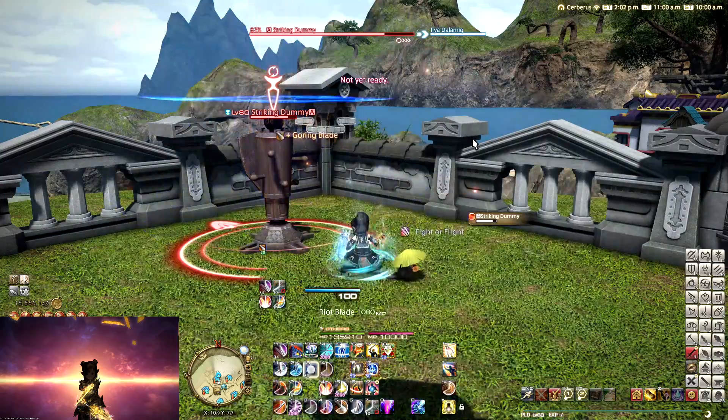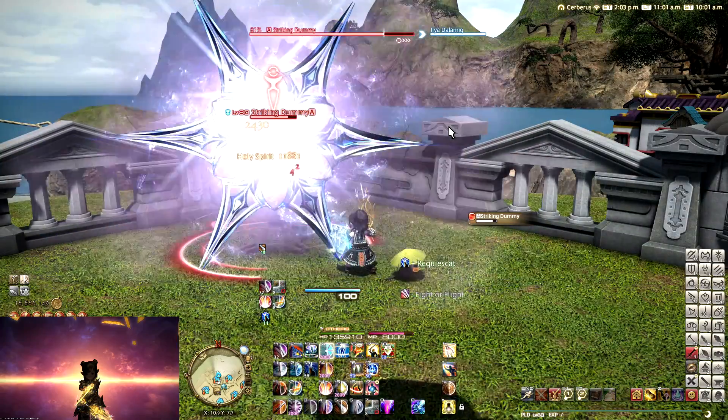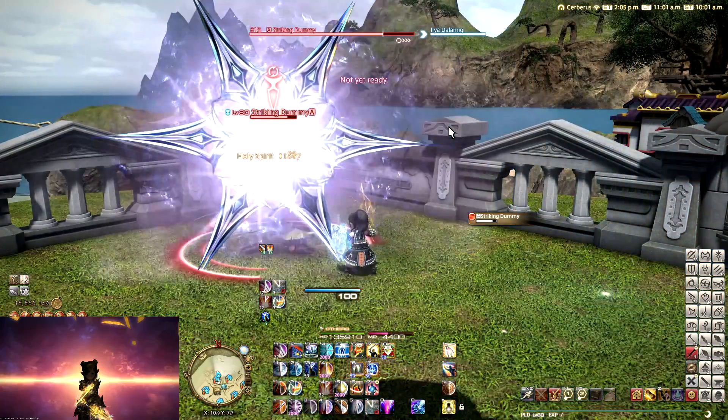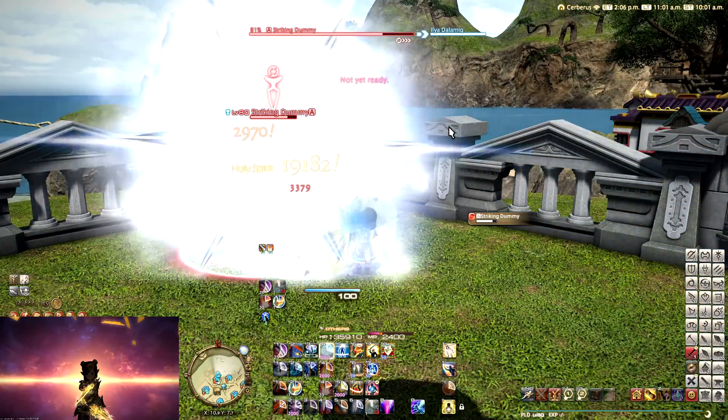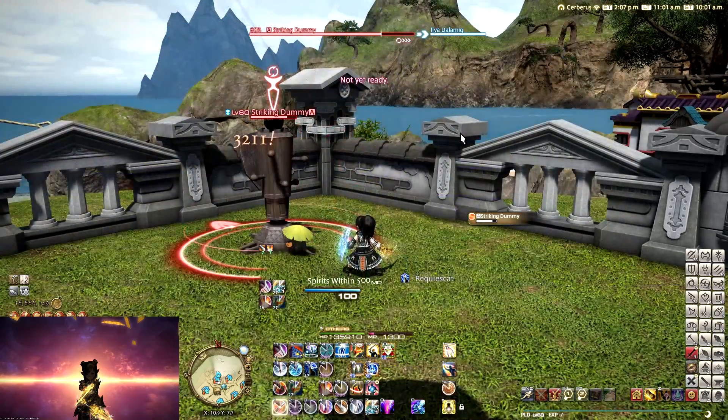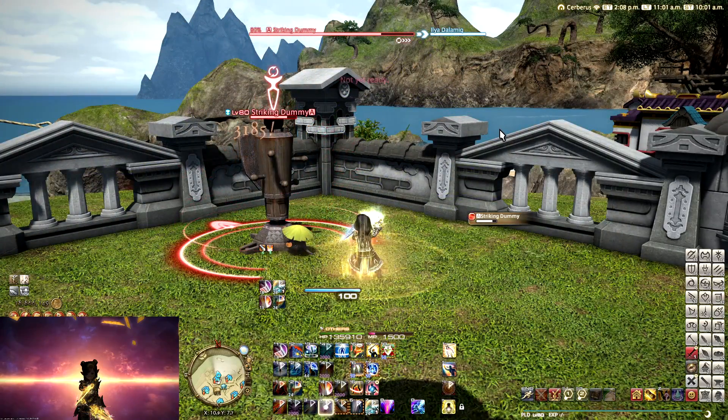So let's quickly talk about how that works. Paladin revolves around two damage buff windows and then a cooldown phase, as I like to call it. First of all, we have Fight or Flight — this is our physical damage buff. This is also the buff that we'll be starting out our damage rotation with, because this also amplifies your auto attacks.